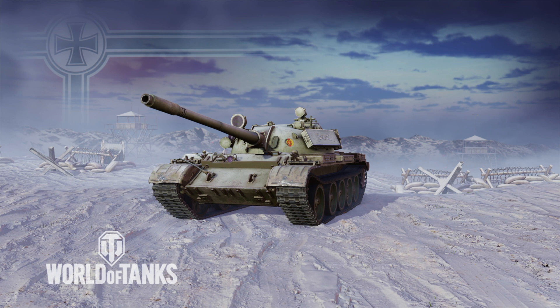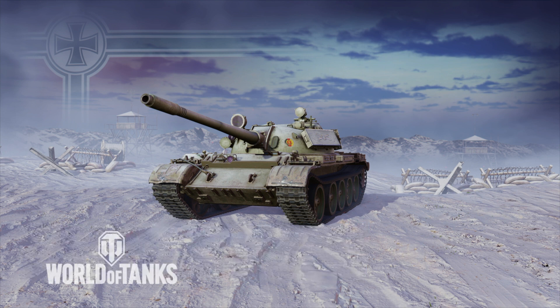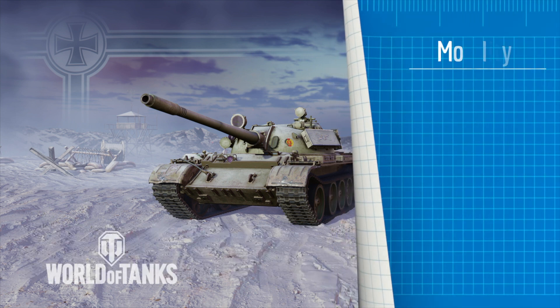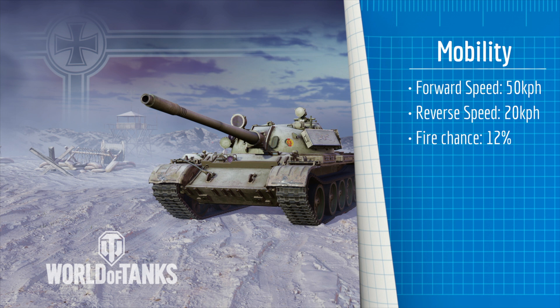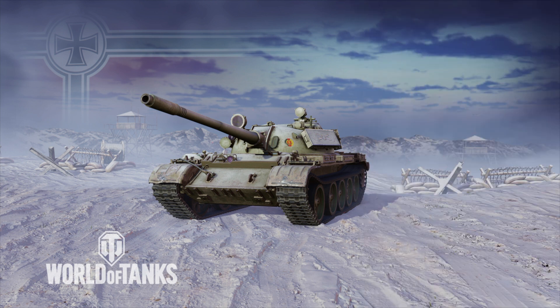Moving on to mobility. The T-55A is pretty mobile, with a forward speed of 50 kilometers per hour and a reverse speed of 20 kilometers per hour. This means you'll have no trouble getting to where you need to go or reversing out of danger if need be. With only a 12% chance of fire, you can effectively forego running a fire extinguisher if you wish.